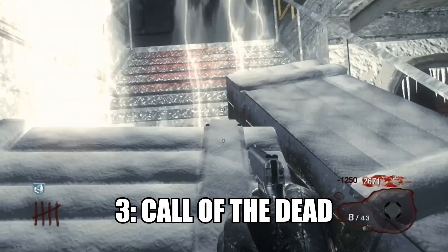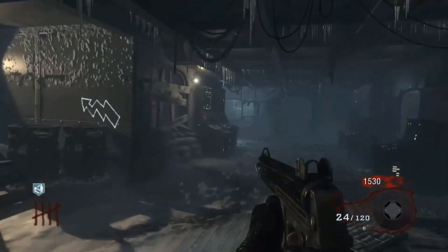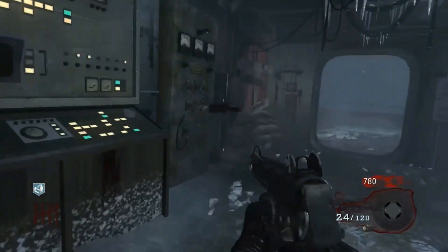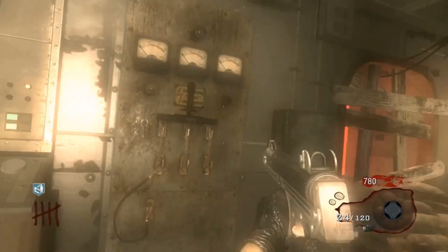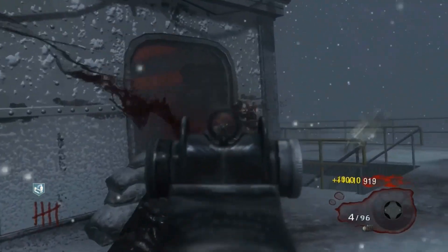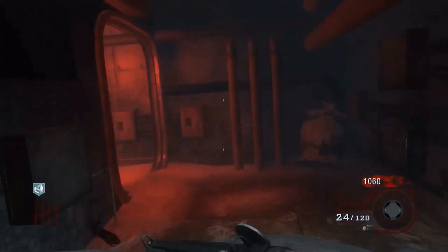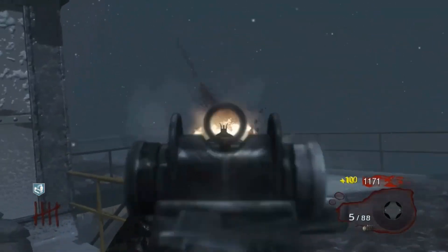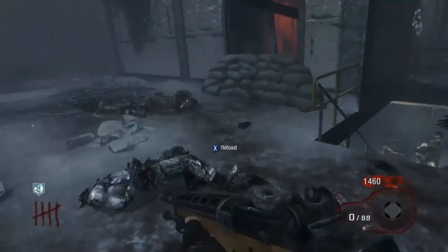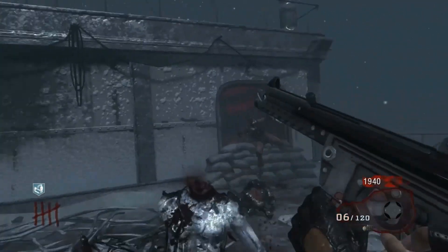Sitting in at the number 3 spot, we have Call of the Dead from Black Ops 1. The power location on this map basically sends you in the complete wrong direction of where you want to be going. The power location is on the ship, and the only other thing of any relevance on that side of the map is Juggernaut. But everything else — your training spot, your other perks, your Speed Cola, your Stamin-Up, your PhD Flopper, your Double Tap — everything else is over by the lighthouse. It's such a pain to come over and spend money and time on the ship to turn on the power, knowing you're not going to be on this part of the map again unless you buy Juggernaut.